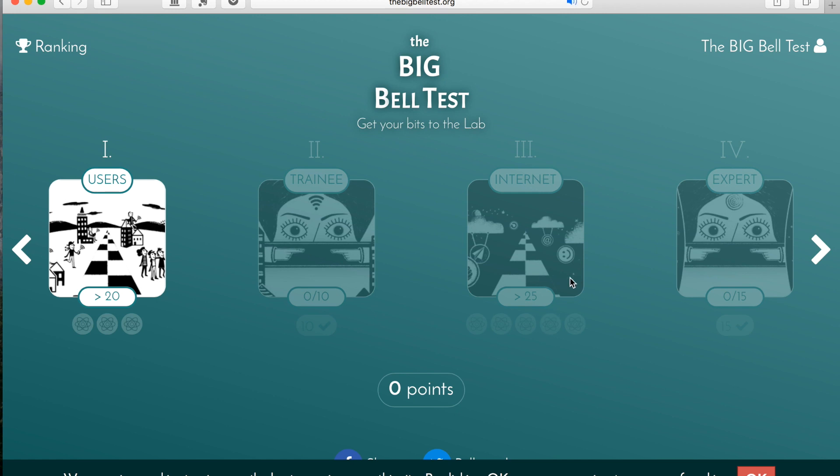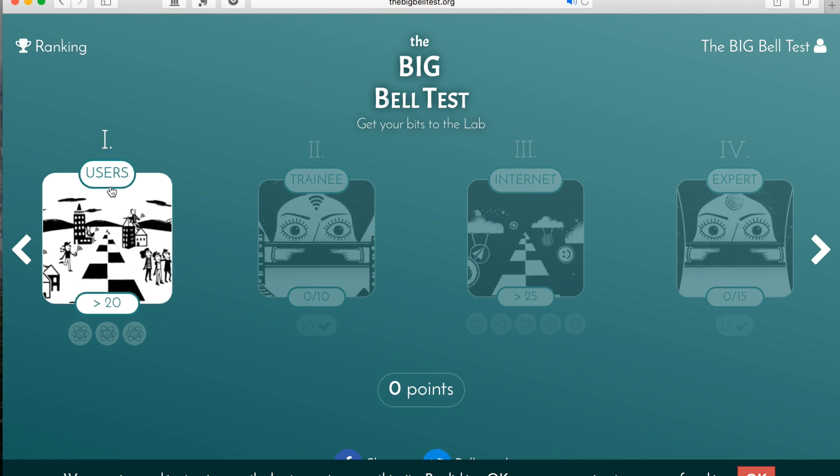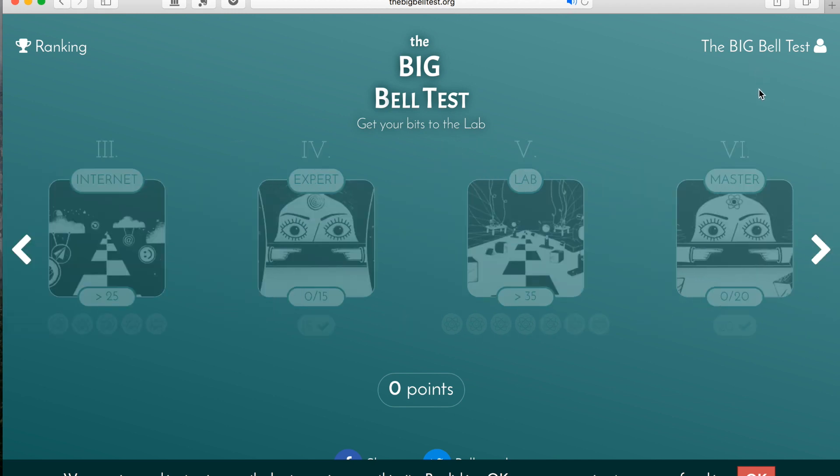Here you can find different levels. There are six different levels — if you can hear the music. If you're registered into the game, you'll see that your profile name will show up here on the upper right-hand corner.